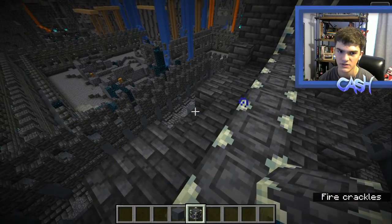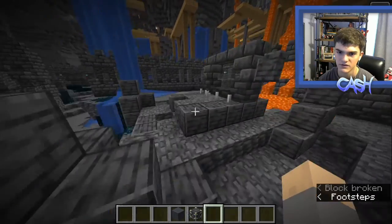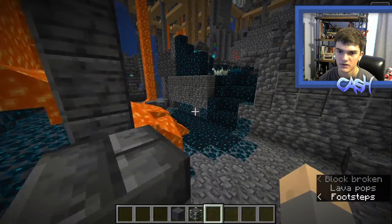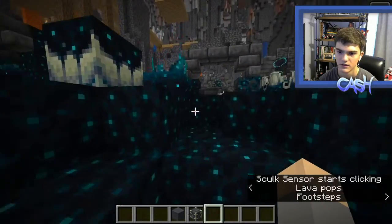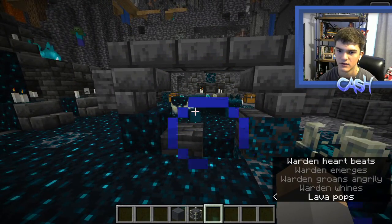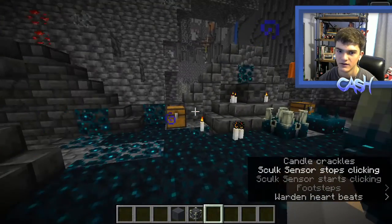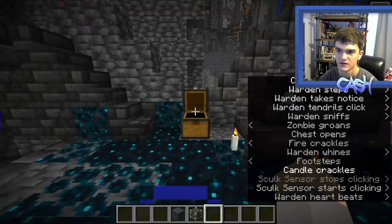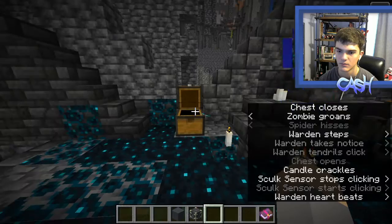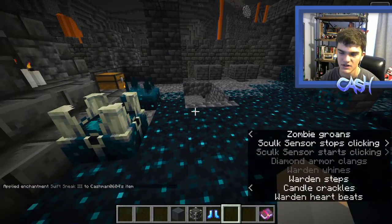What is this? Reinforced Deepslate. Let's see what else is around here. Also, there are so many Shriekers in this area. That's gonna be scary. There's gonna be so many things. Swift Sneak! We've got boots with Swift Sneak three.